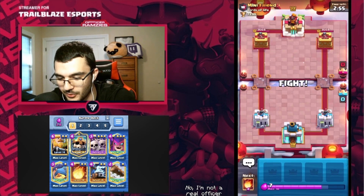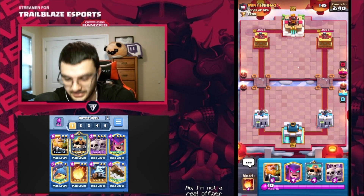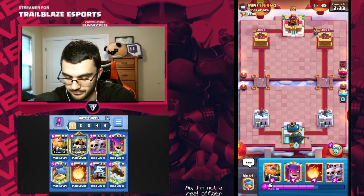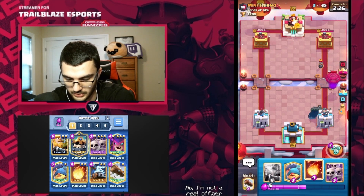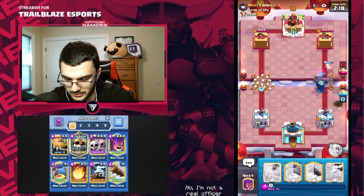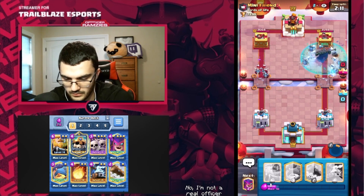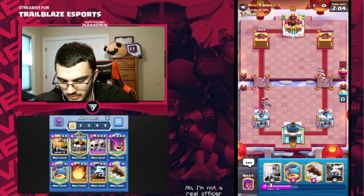We're hopping into the next one here — Mini Friend from the Lords of Life. I have no idea what he's using, level 13. I imagine it's some sort of defensive deck if I had to guess. He's got Bomber — that probably means E-Giant, that's what I think of every second. Okay, I do not think of Balloon. Balloon, no bueno. We're going to Fireball that. I think that was fairly aggressive — we're going to go Skarmy in this lane. I'm going to use the ability as fast as possible. That might do some damage — a little bit. He might end up doing more — no, he doesn't.